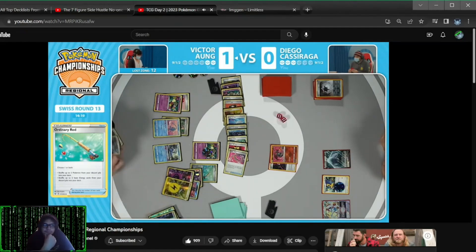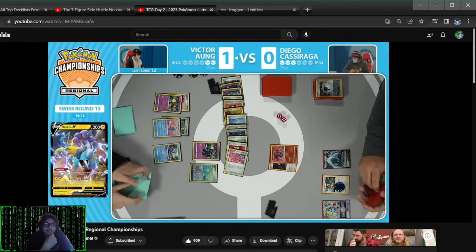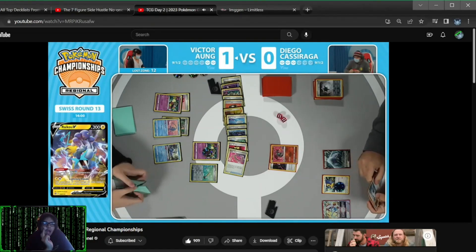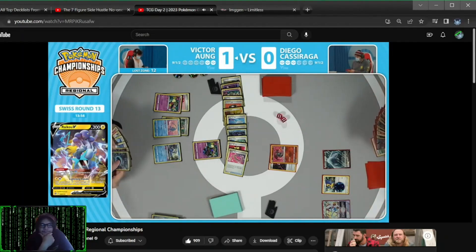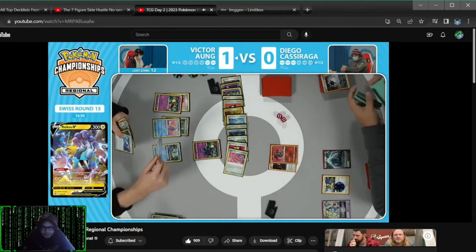Victor — easy decision there, not playing the Escape Rope and resetting that Radiant Charizard. And finds the Ordinary Rod as well — this is going to be able to shuffle back that Sableye and, more importantly, some energies. Being able to get this Sableye going here would be fantastic. Maybe you target down one of those V Pokemon like that Lugia V — if you don't evolve next turn, I'm just going to remove that Pokemon from play.